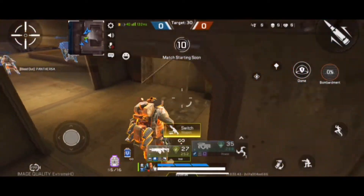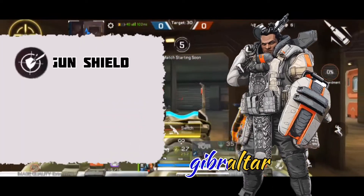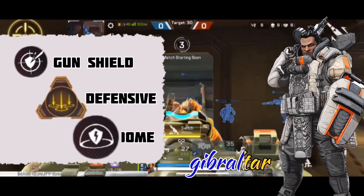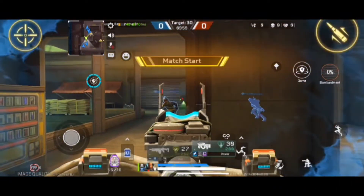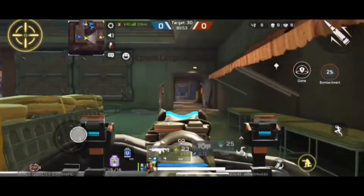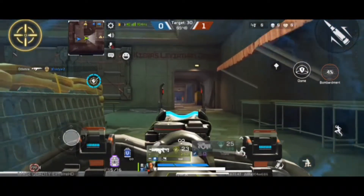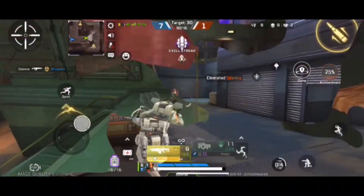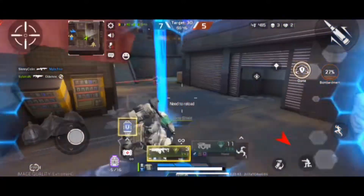This is Gibraltar, known for his energy shield. His features are gun shield, defensive bombardment, and dome. The first we are going to try is the gun shield, which activates when you aim. The second ability is the dome feature, which blocks incoming or outgoing shots.